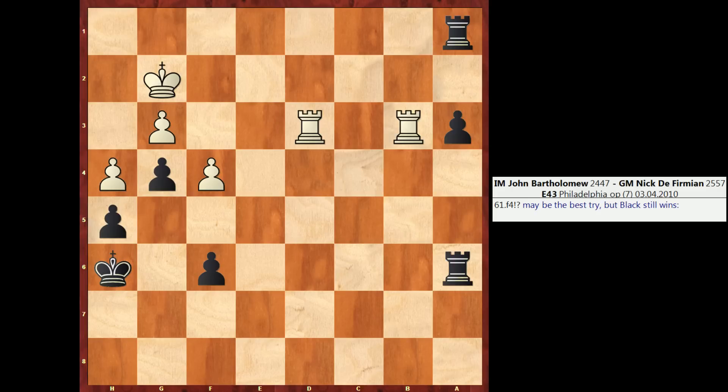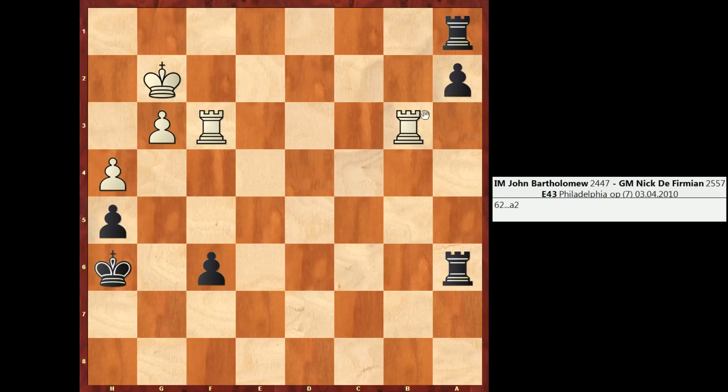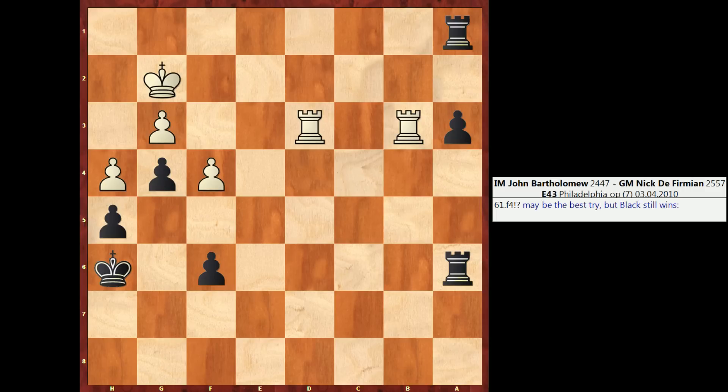F4 is probably the best try. The idea of F4 compared to F3 is that you're saying to Black: if you want to capture the pawn, you have to do it right away. So if G takes F3, White can play Rook takes F3, and maybe after A2, Rook A3, Rook takes A3, Rook takes A3, hope to gain a draw. However, after F4, there is a nice winning method for Black starting with a move like Rook C6, transferring the Rook to a more aggressive position. Note that if White takes the pawn on A3, they lose to Rook C2 check, and the two Black Rooks do win the White King — White's going to get checkmated after Rook D2, Rook takes D2.